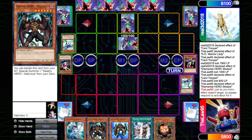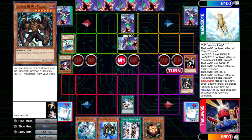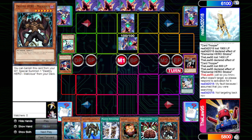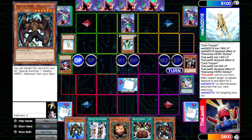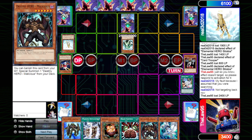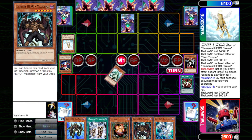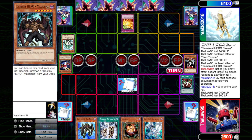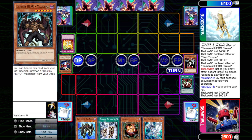He draws, sets a monster, and passes. We draw into Destiny Draw, finally hitting that, and fire it off discarding Malicious to draw two. We set one and pass. Our opponent draws, tributes Treeborn Frog for Arisa, and puts our Disc Commander back on top of the deck. He swings in with Arisa for 2400 and passes. We draw back into that same Disc Commander — kind of unfortunate. We use Brain Control on Arisa and tribute it to set our Malicious face down, then pass the turn. He Phoenix Wings during end phase to put Malicious back on top of the deck.